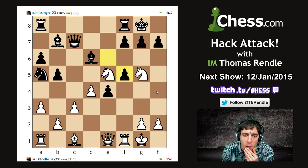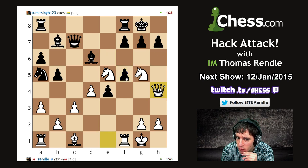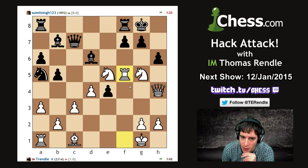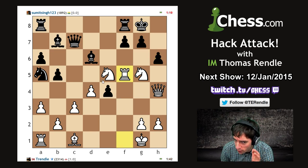What about queen here, h6, rook takes f5? I think I've pretty much come to the conclusion that most of what I've done from the stage of going f5 is pretty bad. But what we're going to do is carry on throwing pieces at my opponent until I lose all of my pieces or I give mate.